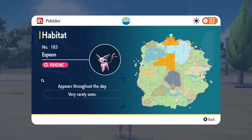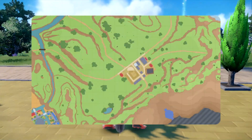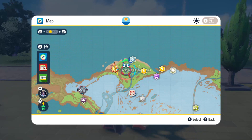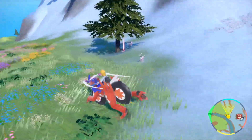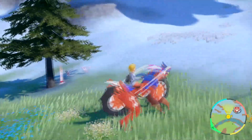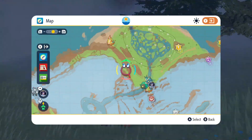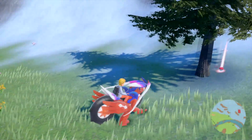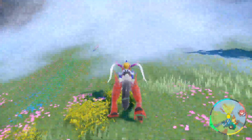This is Espeon's habitat — he appears throughout the day but is very rarely seen. I'm going to check the lighthouse area at the very top; I bet that's the easiest place to find him. All the way up here — this is the closest flying location. Oh, look at that — two of them right off the bat! This is the easiest one so far. This is where I am on the map. If you want Espeon, you'll find him right away — just get yourself a psychic bonus.